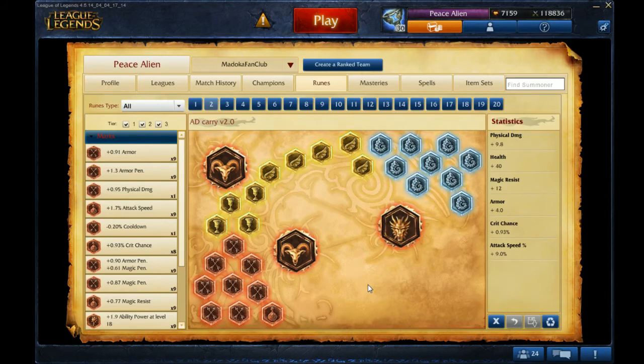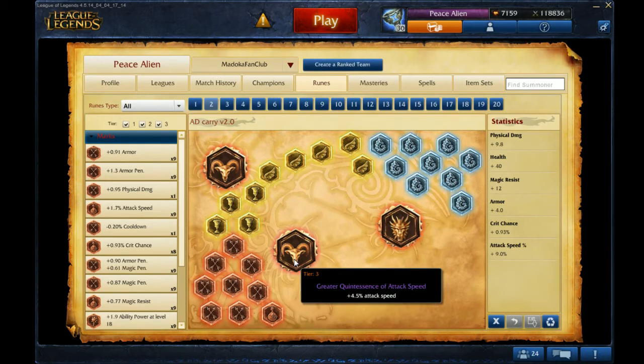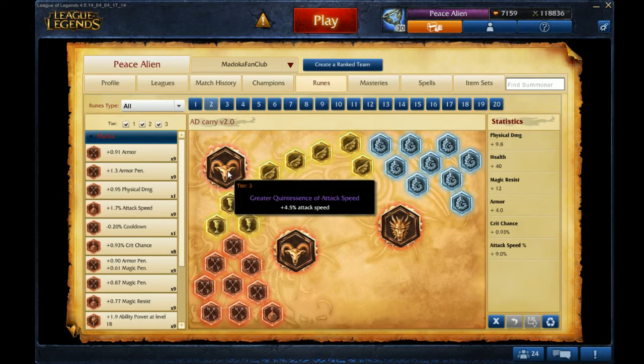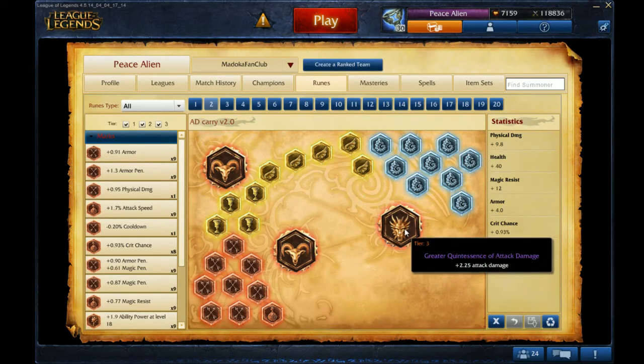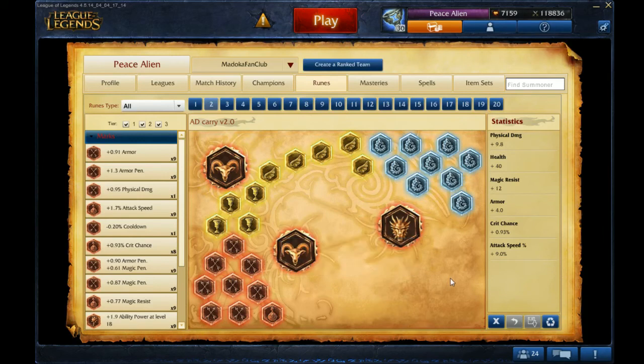For quintessences, pretty much you replace lifesteal quints with attack speed. The reason for this is they buffed attack speed quints and nerfed lifesteal quints. Attack speed helps you push and you scale nicely with it as an AD carry. You get to auto-attack more and get more sustain from Doran's Blades and lifesteal. And then one attack damage quint synergizes nicely with the reds to help you CS under tower properly.